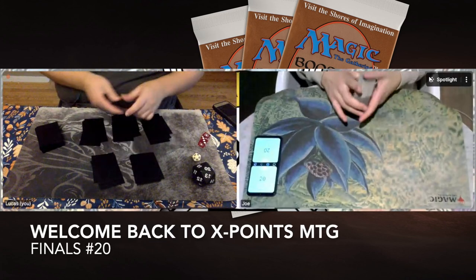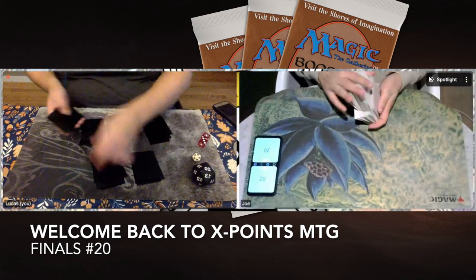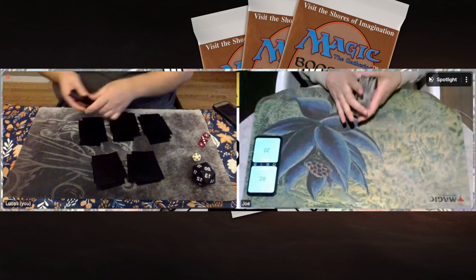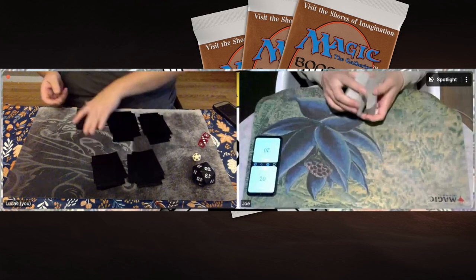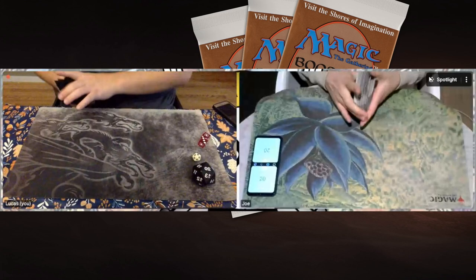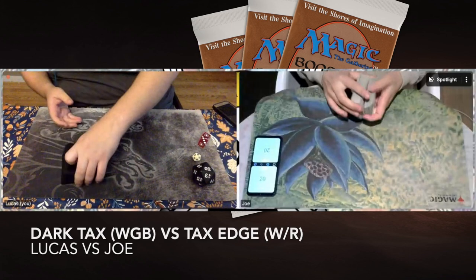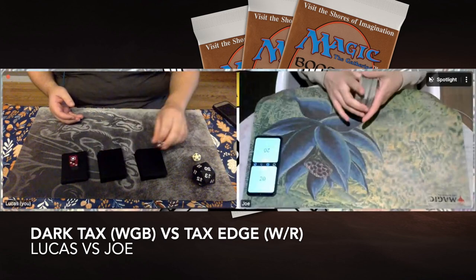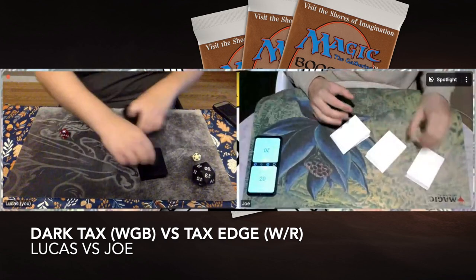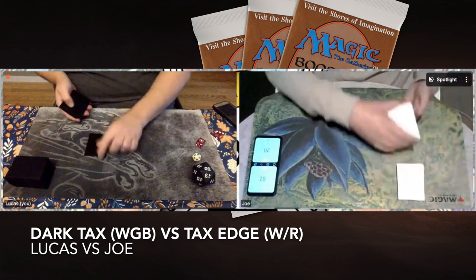We are going to look at the finals number 20, which is quite exciting. It's between Joe and Lucas. Both of these players are playing with Lantex-heavy strategies, so it's going to be a really exciting matchup. We have Joe on white-red Lantex Lance's Edge strategy, taking on Lucas Glavin who's playing with a Dark Heart of the Woods Lantex — white, green, and black for those Dark Heart of the Woods. And I believe there's also one Daryl Lore in here, which I like.